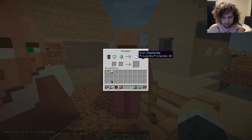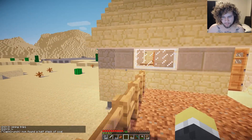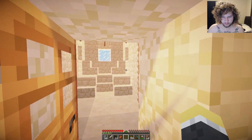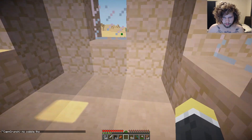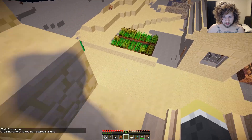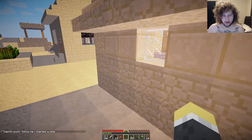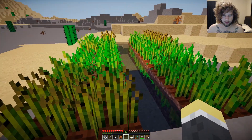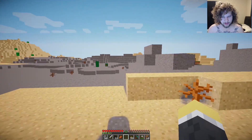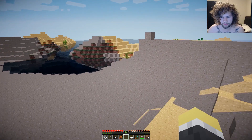Three emerald, projectile protection, cooked pork chop — okay, those noises are getting annoying. I'm also using a new shader; the water looks pretty cool. I'm done here in this village, I just don't really care about it. I care about them cows. Let's save the location so I know where it is for later.